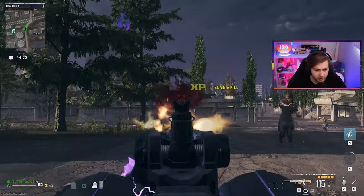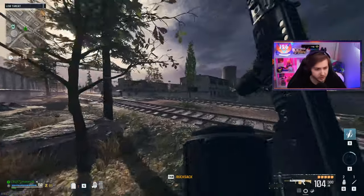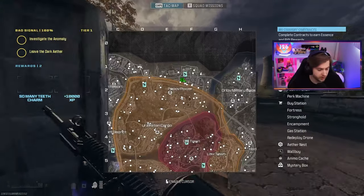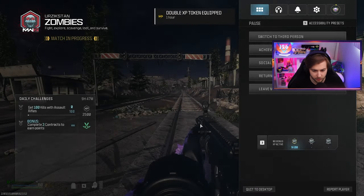The first thing I'm going to do to try to earn some XP is hop into Zombies to complete some of the new weekly challenges that just came out. I already have a few of them done, but one thing I need to do is kill Sergeants with a recommended LMG. I brought in my Tack Eradicator with this build, so as soon as I find a Mercenary camp, that Sergeant is going down. Just to make sure we get a little extra bang for our buck, I'm popping a double XP token.